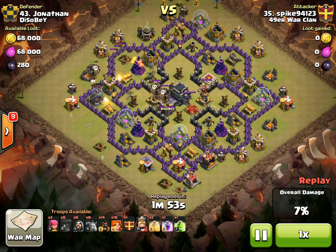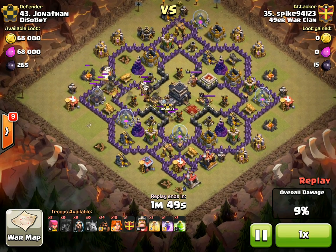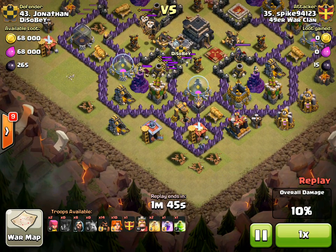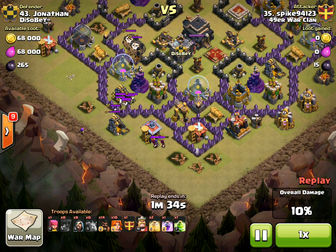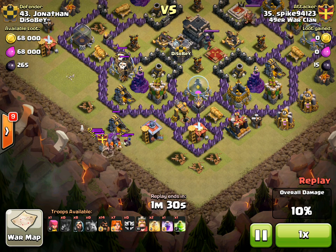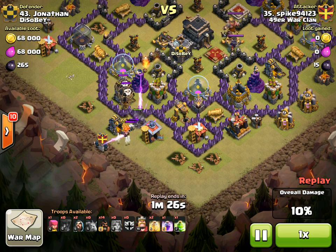Just going in for the CC lure — drops a few hogs in case there are balloons in the clan castle, which there are. So it gets the balloons out and the wizards out. Almost unintentionally, that minion up there is going to help lure out the wizards and the witch, leaving behind the balloons and the skeletons. That's always a bonus because if you can get the wizards and the witch exposed, you can take them out first — he chooses not to, but you have the option.